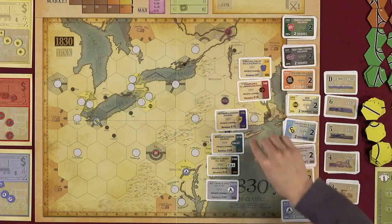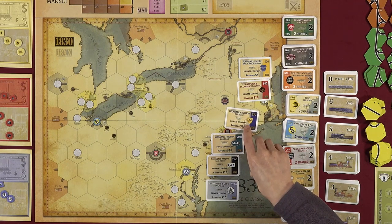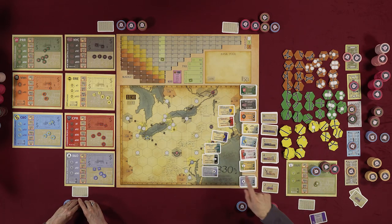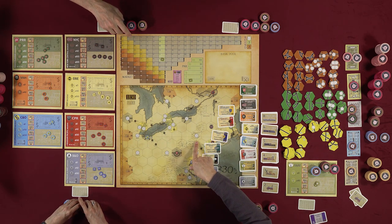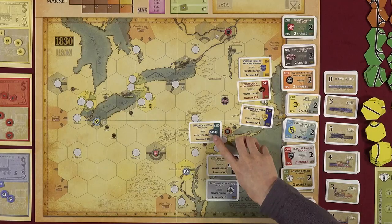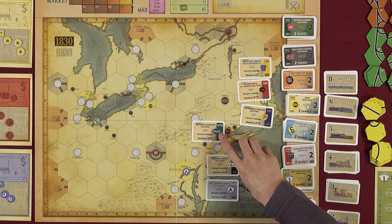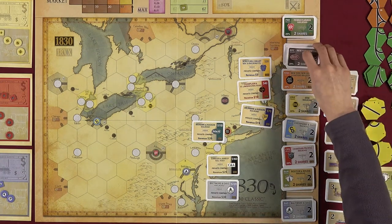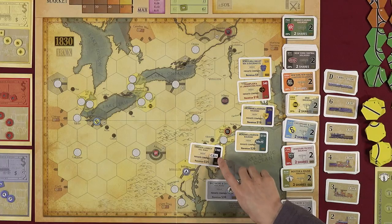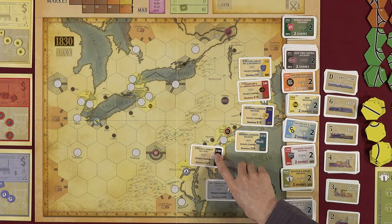The Delaware and Hudson allows placement of a token plus track in one action — the track counts as your one tile lay, and the token is free (normally $40–$100). The Mohawk and Hudson can be exchanged during a stock round for one share of the NYC. The Camden and Amboy automatically grants one 10% share of PRR when purchased, even if PRR isn't floated.